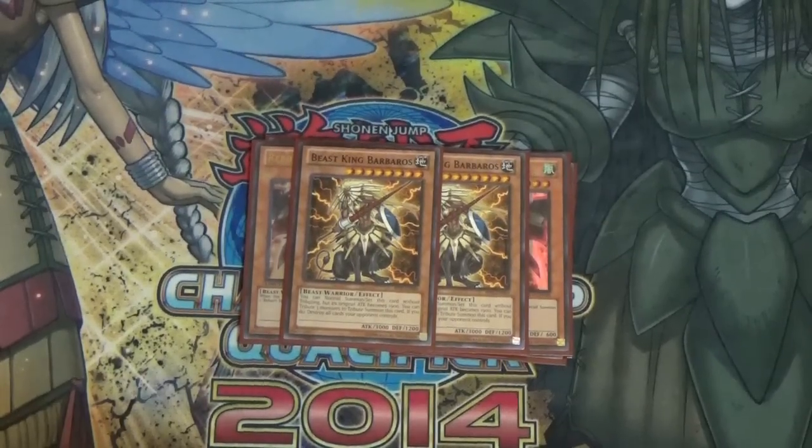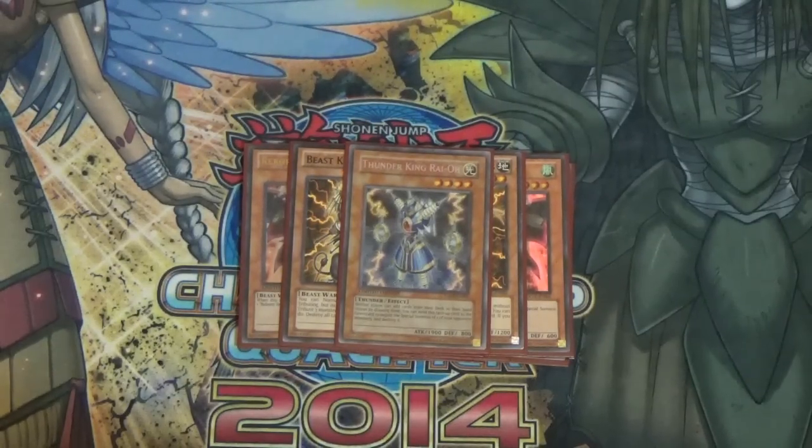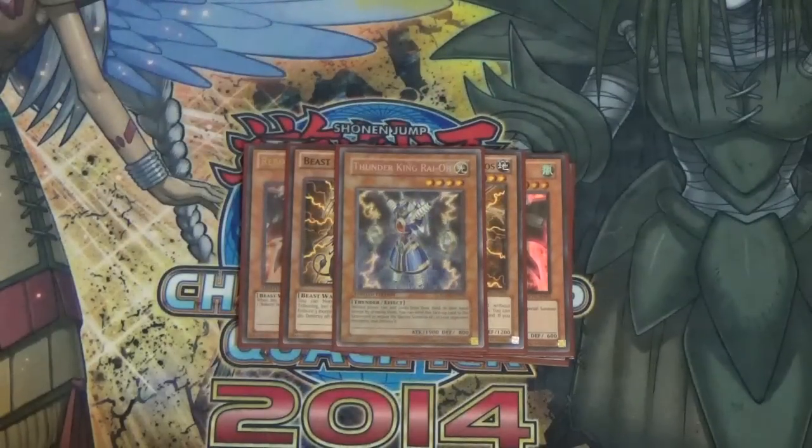With Chalice it goes up to 3400 and stays at 3000, so that's great. I also play one Thunder King Rai-Oh — the reason is the Cleffort matchup. Being able to open Thunder King against Cleffort is very good because their one out is to sacrifice a monster or Raigeki. I've noticed if I open this they have a lot of trouble doing anything, especially accompanied by three MSTs. If they try to summon a monster and sacrifice you can MST it so they don't search — Thunder King just shuts them down completely.